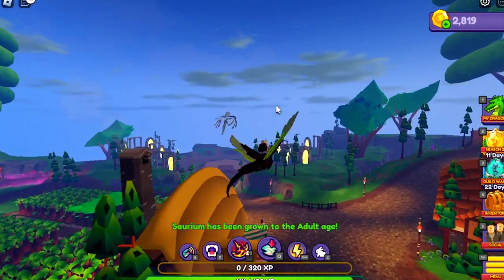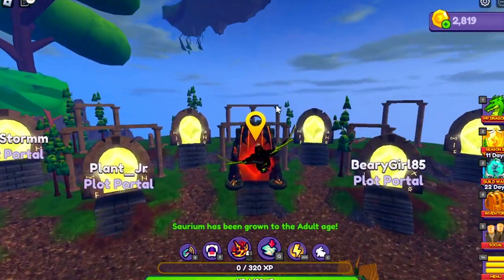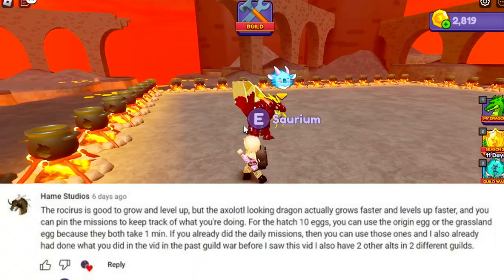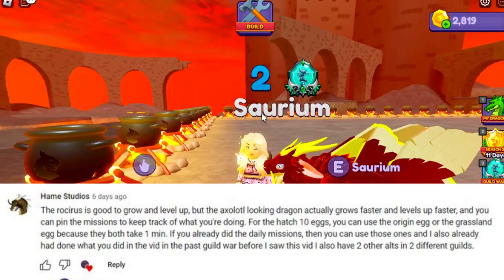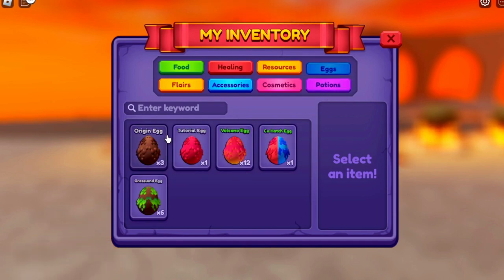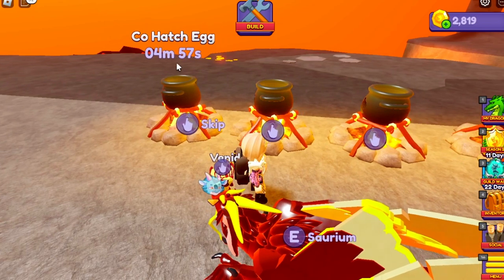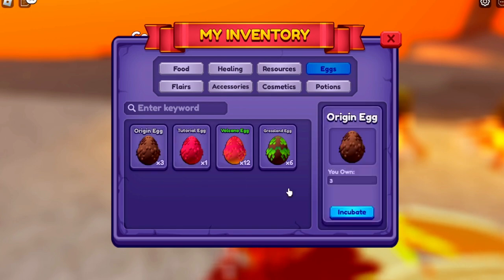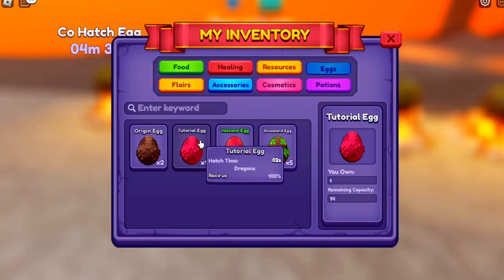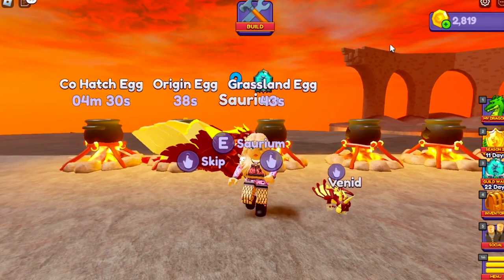Let's go check my plot and see what kind of eggs I have to hatch. I do not have any eggs right now. Someone did comment on my channel a tip for eggs to hatch - origin eggs and also grassland eggs are fast too. The origin egg and the grassland egg both take one minute. Those co-hatch eggs take five minutes in the regular incubators - those are not your best bet. And on this account I still have a tutorial egg, which is a miracle.